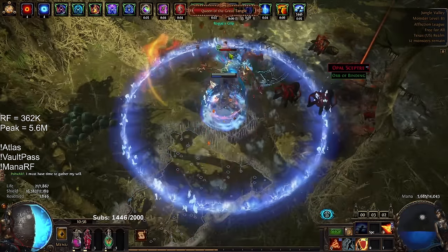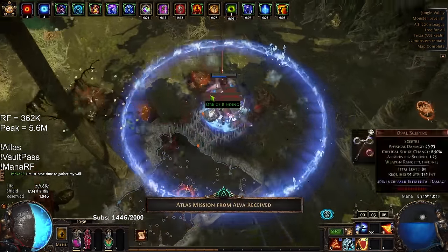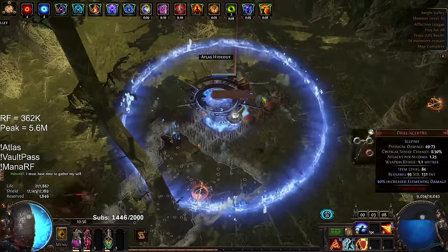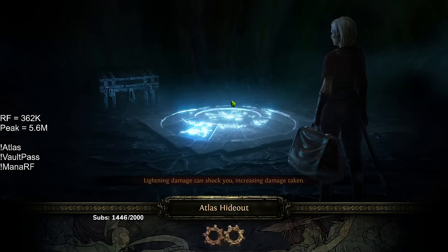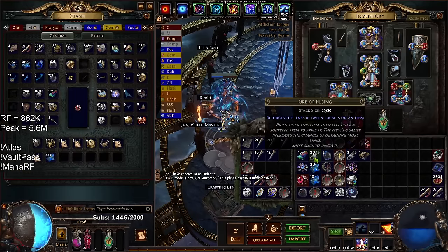Things like that kind of allow Indigon — basically your Righteous Fire damage — to just go crazy. But if you're unable to face tank the target, or you're doing bosses where they're blinking around like the Awakener, the damage uptime really just kind of starts to plummet. I'm really curious to see other variants of this.